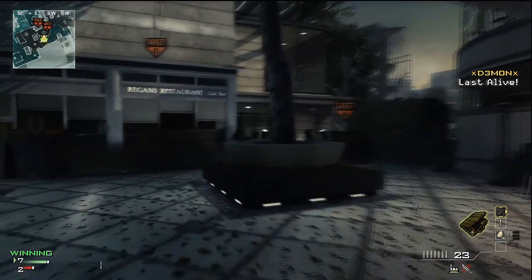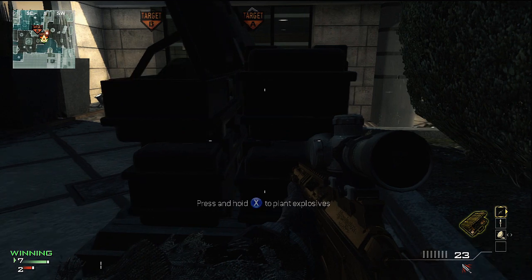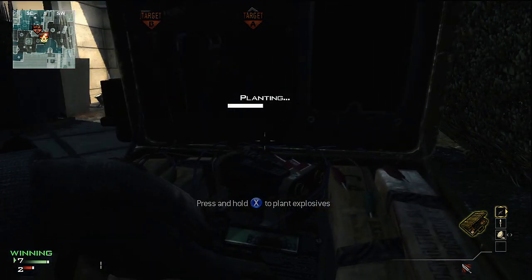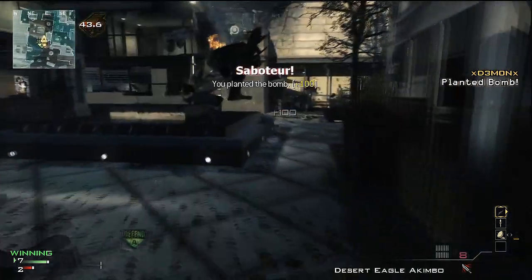Now we're getting to the bomb spots — this is what everyone's here for. Go ahead and toss down your radar, or drop your tac insertion on top of the bomb to detect when enemies are there. You're going to plant right here off the edge of the bomb, as far back as you can go.